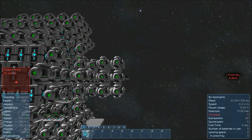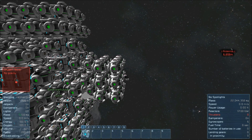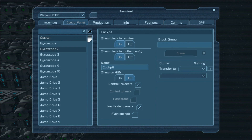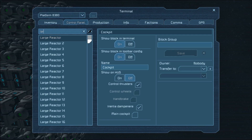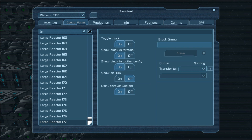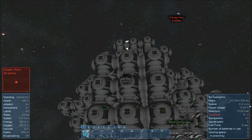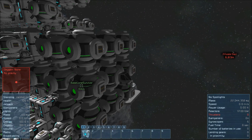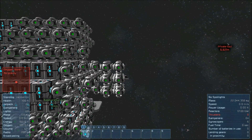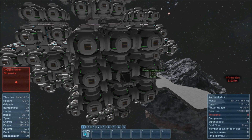And this is without any mods, so I'm using the normal reactors. I've got — Jesus, how many do I have? Let's check. 177 large reactors. If I had my arc reactors going, I would only need two, which would save a lot of mass. Right now I'm at 22 million kilos — that's a pretty hefty ship.